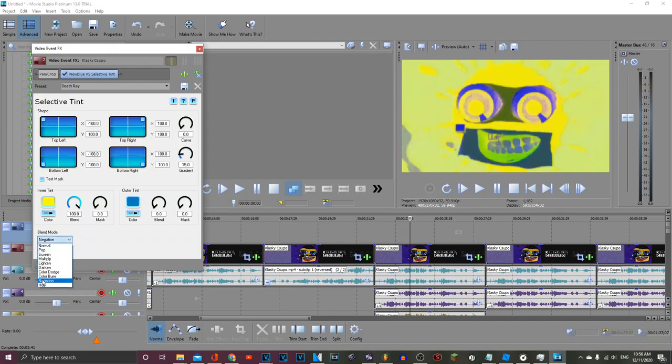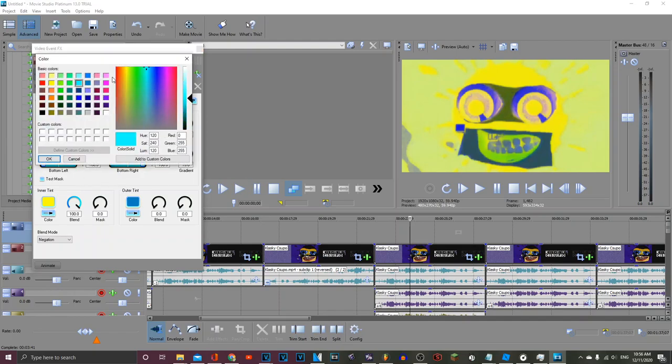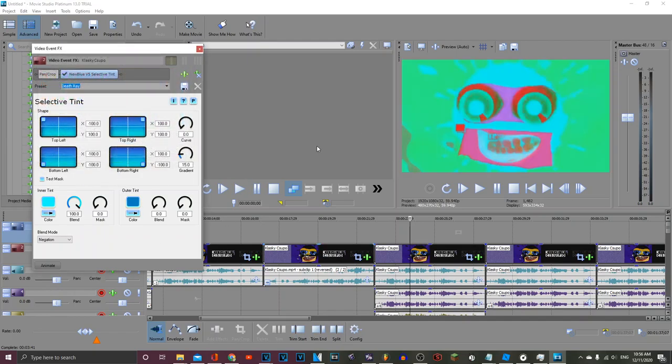And if blend mode — set blend mode to negation, and there you go. You can also make G Major 5 with this; just change inner tint to this shade of blue. There you go.